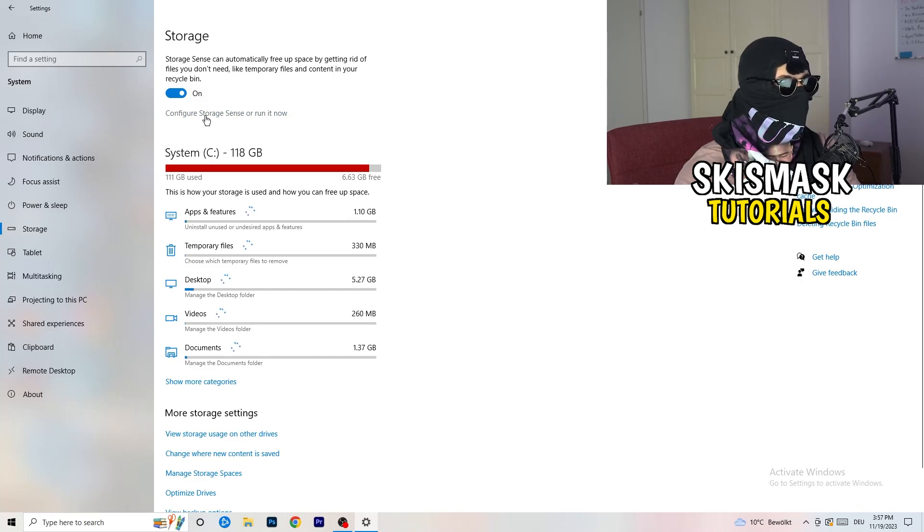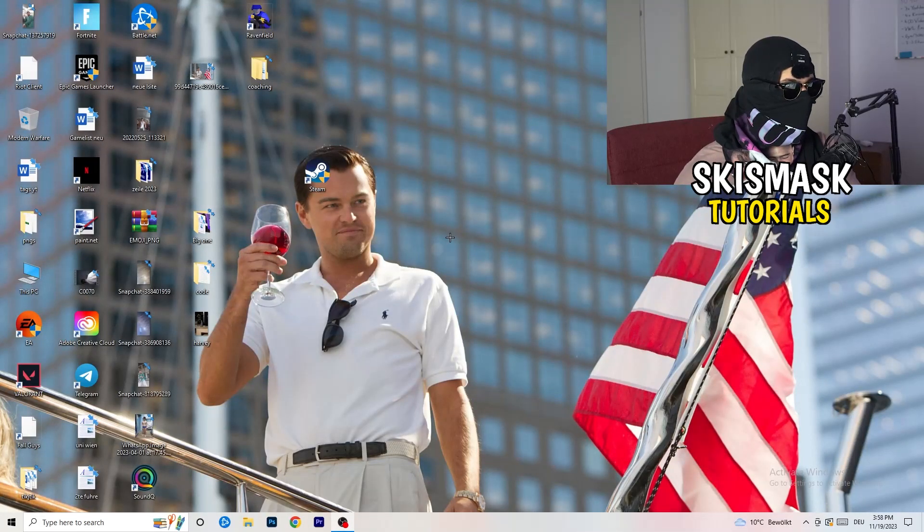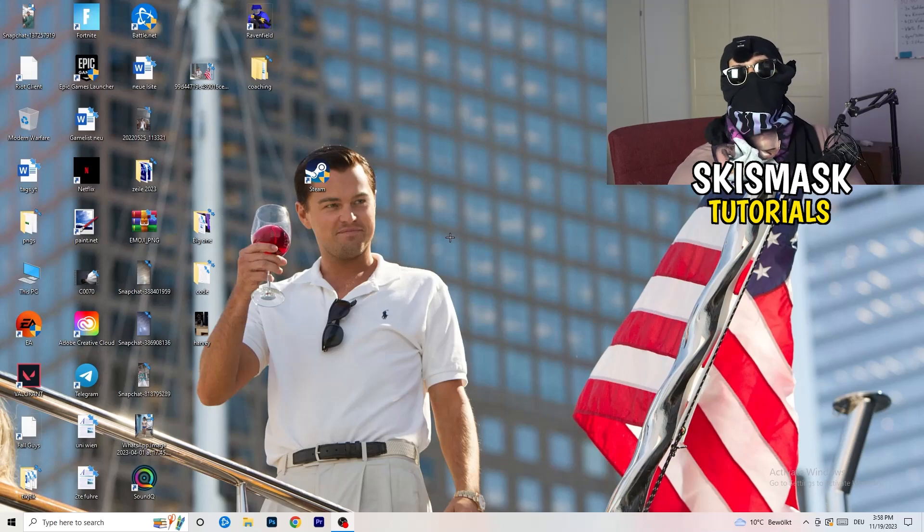Close that and go to 'Storage,' then click 'Configure Storage Sense' and run it now. Copy my settings — set it to run every week, 40 days, 60 days. It will delete all temporary files on your PC, freeing up storage and improving your general performance. Once finished, restart your PC, then try launching your game through the launcher or your desktop shortcut.